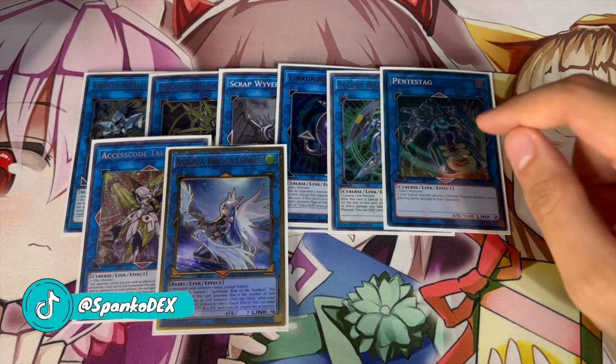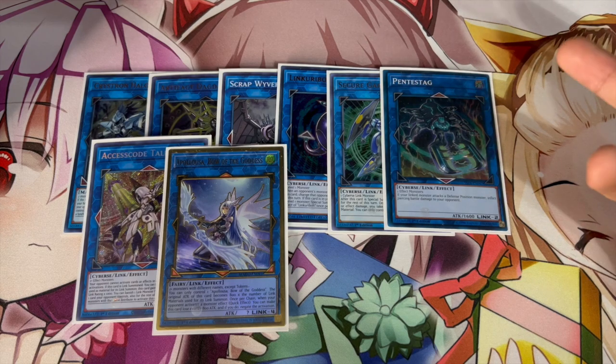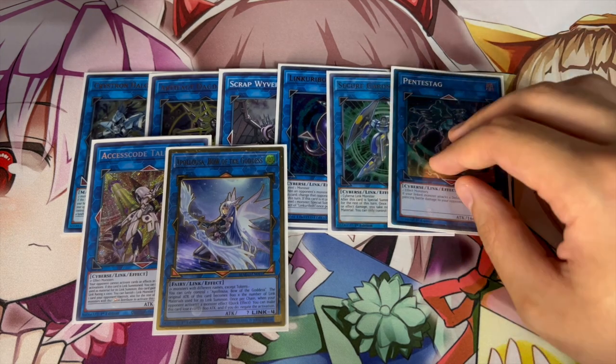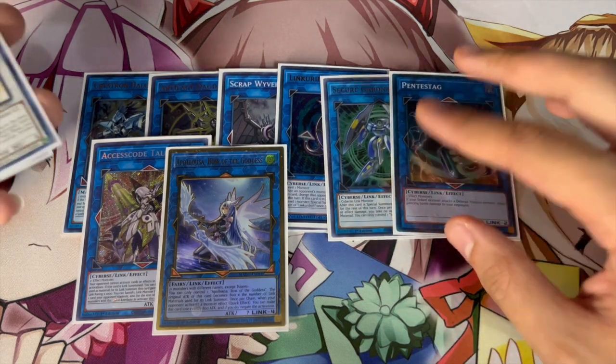We're playing one Access Code Talker, one Apollo, and that's it for link monsters. I considered cutting Pentestag for IP Masquerena since IP Masquerena is very valuable in today's format, but I decided Pentestag was perfectly fine as is. If you guys wanted to play IP Masquerena you can play it in that slot — that's another option.